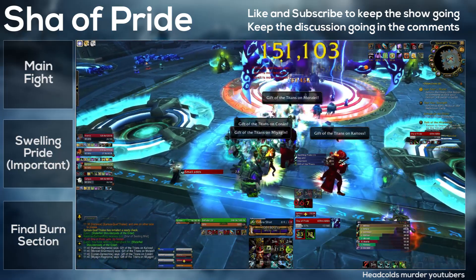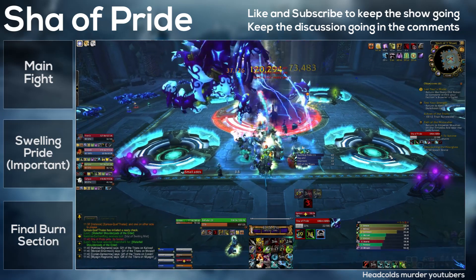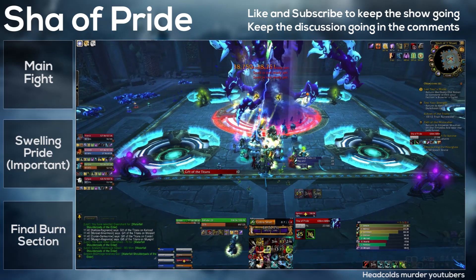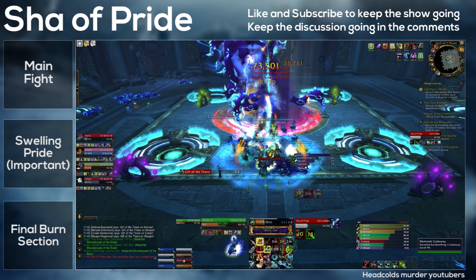The main mechanic is Pride. You start with zero and pretty much anything that deals damage to you will make you gain Pride. Periodically, Gift of the Titans will be put on random players. When you get this you should stack up, because it gives you a 15% damage and healing buff and also makes you immune to Pride gains.